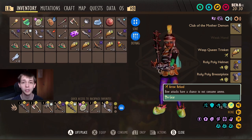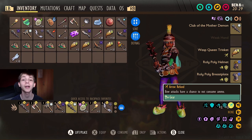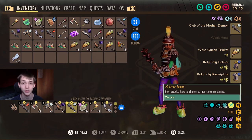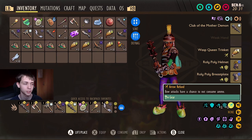The first one here is the Wasp Queen trinket. To get this, you just kill the Wasp Queen a bunch and eventually you'll get it. I highly recommend you use the new mutation that gives you higher drop rates because I was able to get it in 10 kills using this.